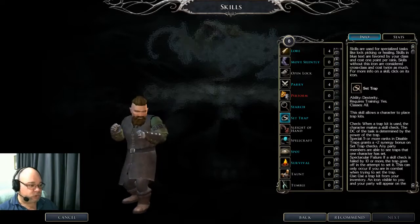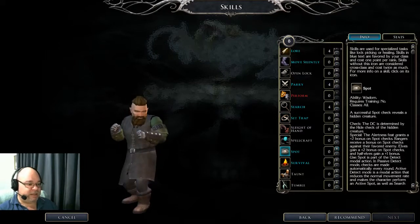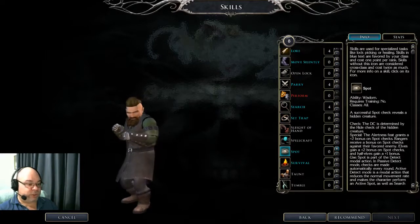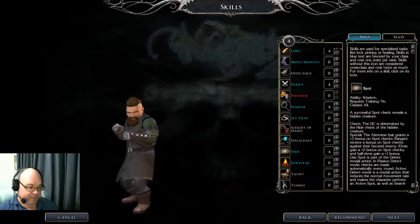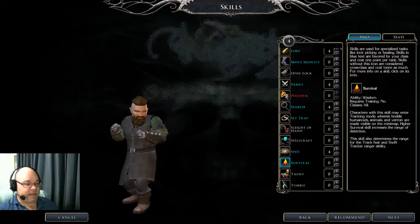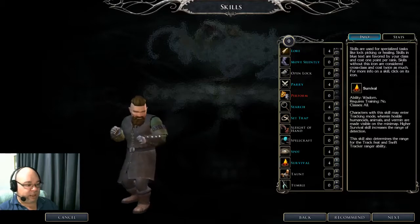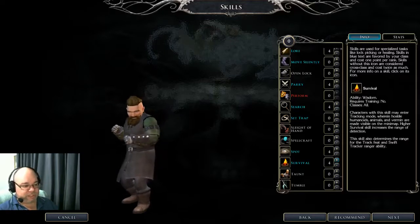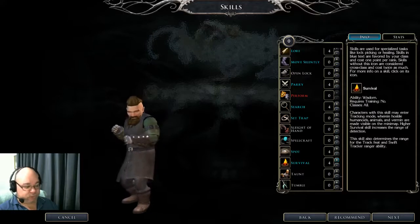Move Silently — same as Hide, limited use because it doesn't give you any bonus to attack. Parry is an okay skill if you're prepared to spend the time to use it properly. I'm going to add it because I've got the spare points. You really have to pay attention and be willing to turn it on and off as needed — when you turn on Parry, the only way you attack your opponent is to riposte on a successful parry. So if your opponent is not actually attacking you, you won't have any successful parries and you'll stand there and look stupid. Search is definitely a useful skill, so I'm definitely putting points in that. Spot allows you to see opponents early and also see if they're hidden or invisible — take it. And Survival allows you to detect creatures around on the map; eventually you'll get that ability without having to turn it on.